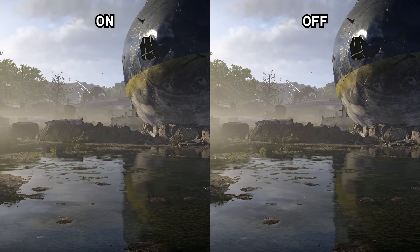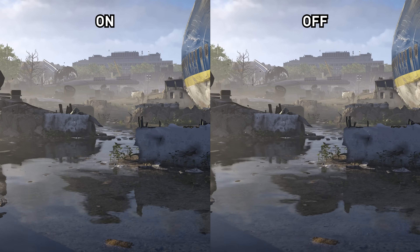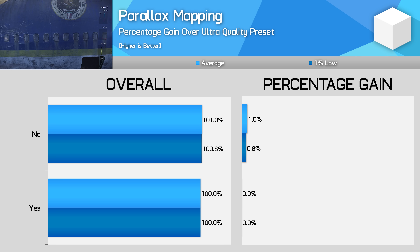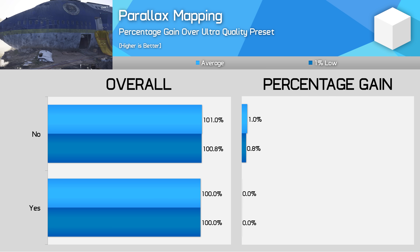Parallax mapping is a simple setting that improves object depth without adding geometry — it's a low-cost version of tessellation that seems to work well in this game, providing a subtle improvement. In good news for those after the best performance, disabling it only delivers a 1% performance improvement, so it's not worth disabling.